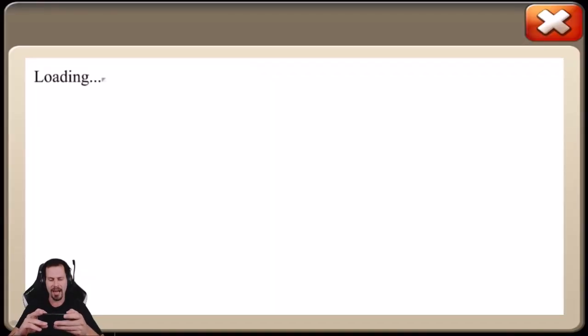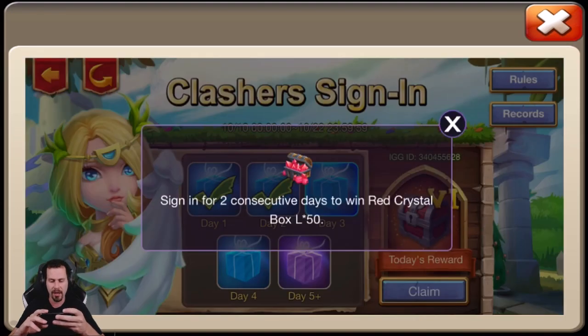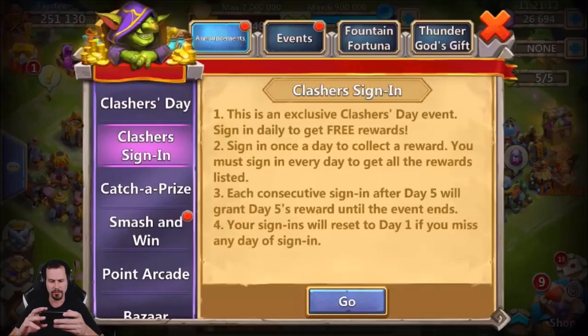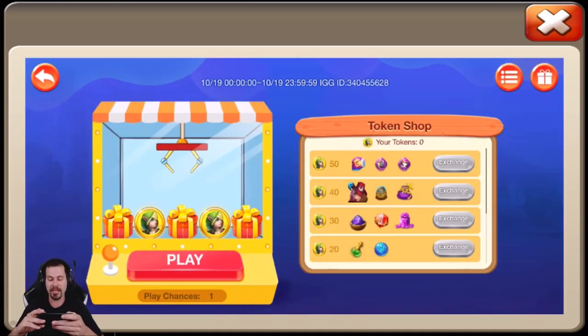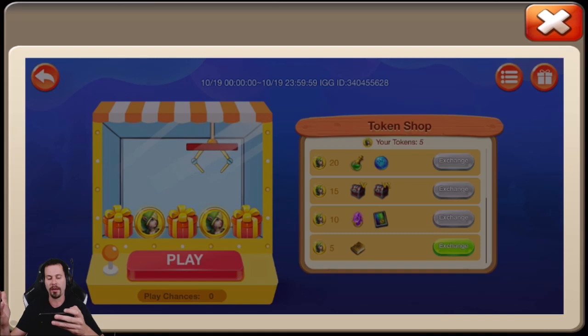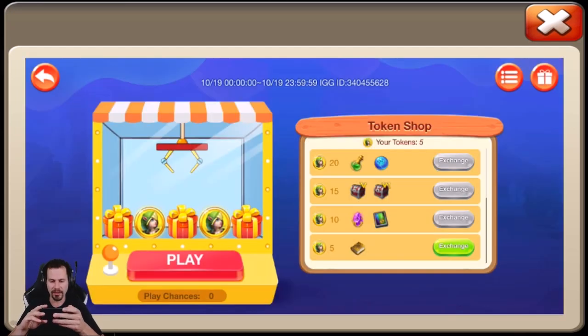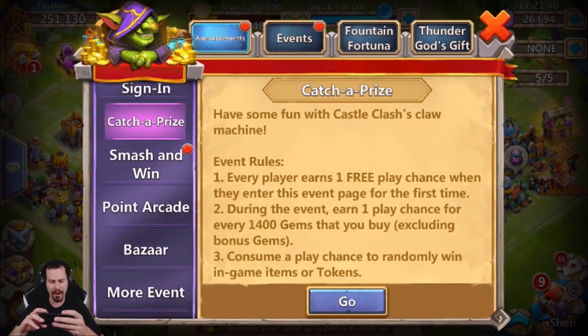For events today we got the Clasher sign-in — make sure you don't forget about that. I reset my Clash sign-in and snagged 50 red crystals which is helpful. We also got the Castle Chest, which only comes with one — that feels bad. We got Catch a Prize, which came in super clutch last time giving me 15 total coins to get two chests. Let's roll it — we got five coins this time, which is no good. We'll just go ahead and exchange for books — that's 50 free books, we'll take it.